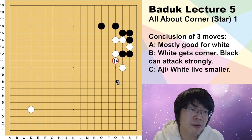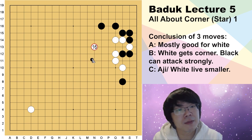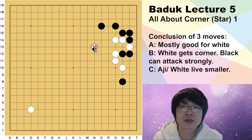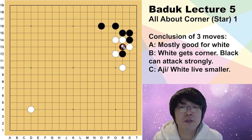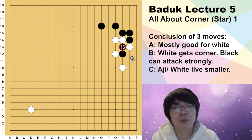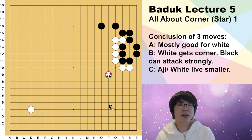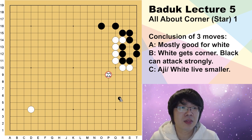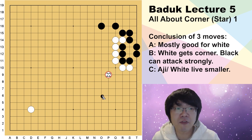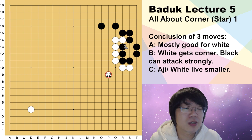Basically white has to answer, then you can hane and connect. If white doesn't play anything, you can save your one stone like this — then this white is not thick enough. Which means when you are approaching here, white has to fly to the center one more time. But even cutting might feel tempting — if you cut here you can get a little more points, but white can make an amazing sacrifice like this. Black's point is bigger, that's true, but just now white's group was not that thick — but now it is exactly white's influence.